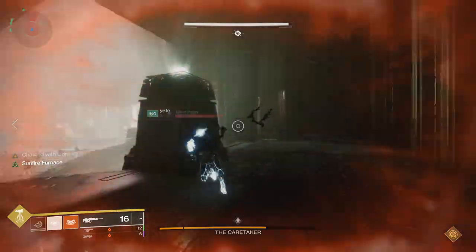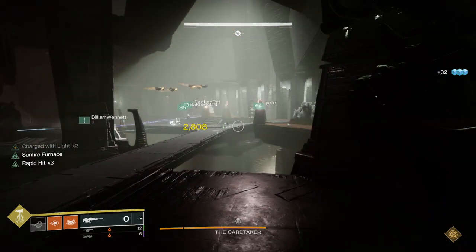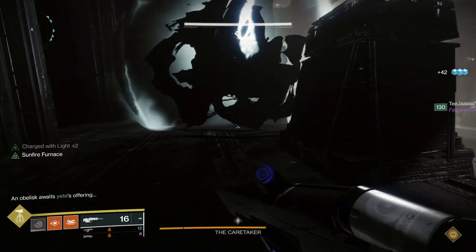Overall, if you know how to stun then this challenge is quite easy. What we did was we had someone bait the first stun and had our symbol runner get the first stun. Then we had our bait man get the second stun so that he didn't have to worry about getting a stun after that and could just focus on baiting stuns.